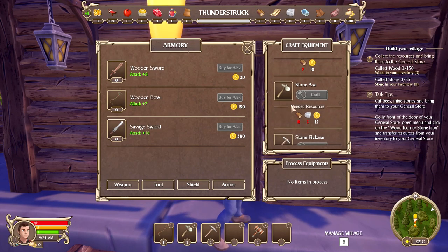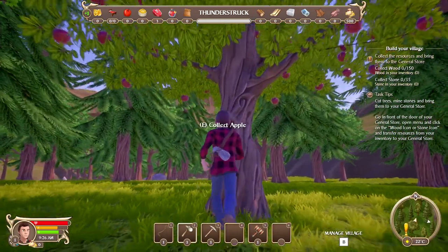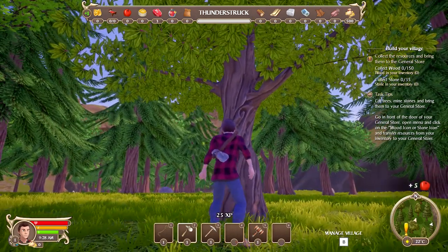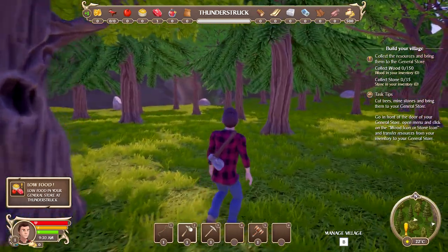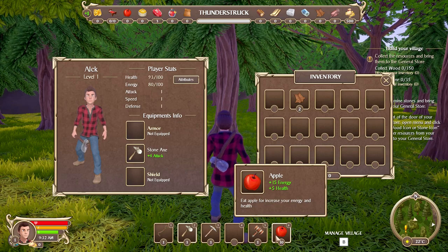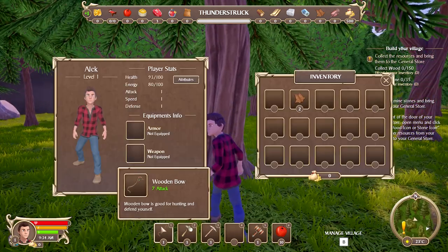Buy or craft - I guess we gotta craft those things up. Let's just follow what they're telling us to do - chop down some trees. Oh, some fruits on this tree! Good thing I didn't build on it. My inventory - we got 10 apples. That gives me 15 energy and 5 health. The pickaxe has 4 attack, the axe has 7 attack.